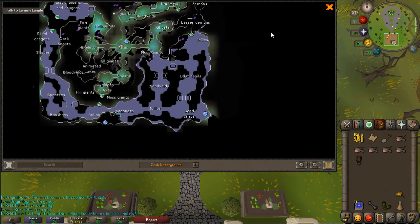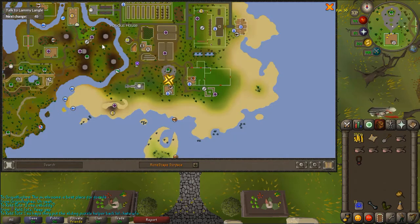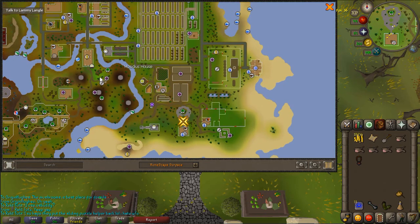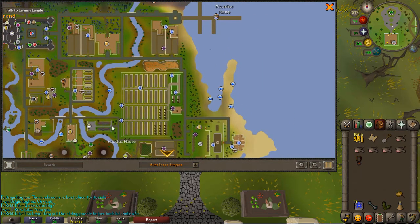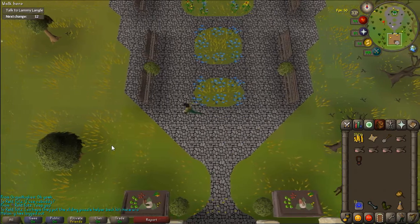So I do believe where you need to go is right here. The easiest way to get here — I can actually get here easier. So you're just going to teleport to the Glade if you have that. Otherwise, you'll have to go up here and come down. Or you can teleport to the lookout and run over — whatever is easiest for you. I went to the Glade, so I'm going to run this way.